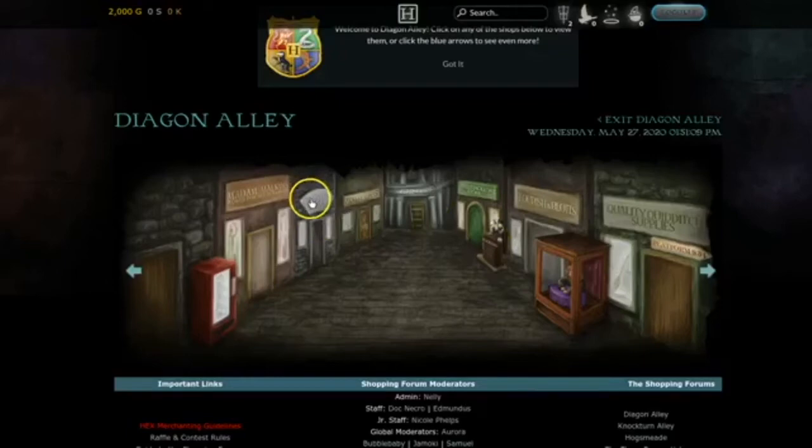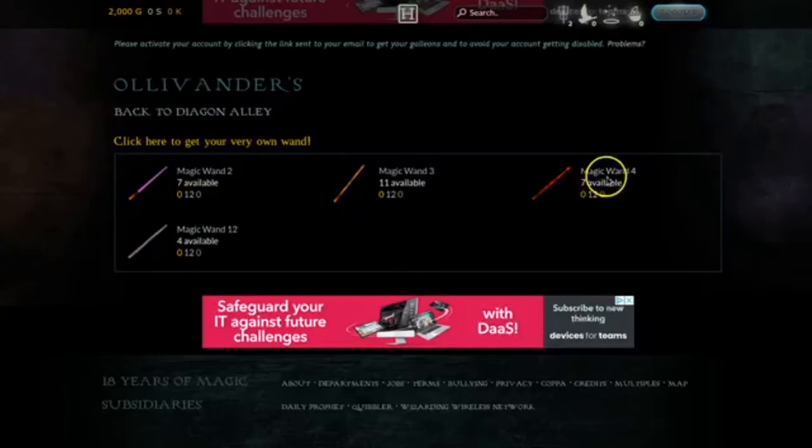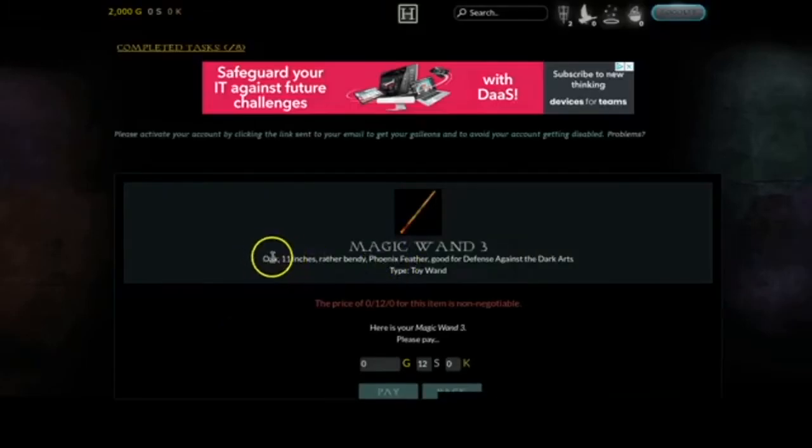I think I'm going to have a look at Ollivander's for a new wand. Let's click here to get your very own wand. Magic wand four looks quite nice, and so does the purple one. The purple one is: rowan, eight and three quarter inches, rigid, dragon heartstring — good for inanimate transfiguration — but it's a toy wand and I want an actual magic wand. This one looks good: oak, eleven inches, rather bendy, phoenix feather — good for Defense Against the Dark Arts. I think I'm going to get this one. Let's pay for that — 12 sickles. I think I've got a wand now.